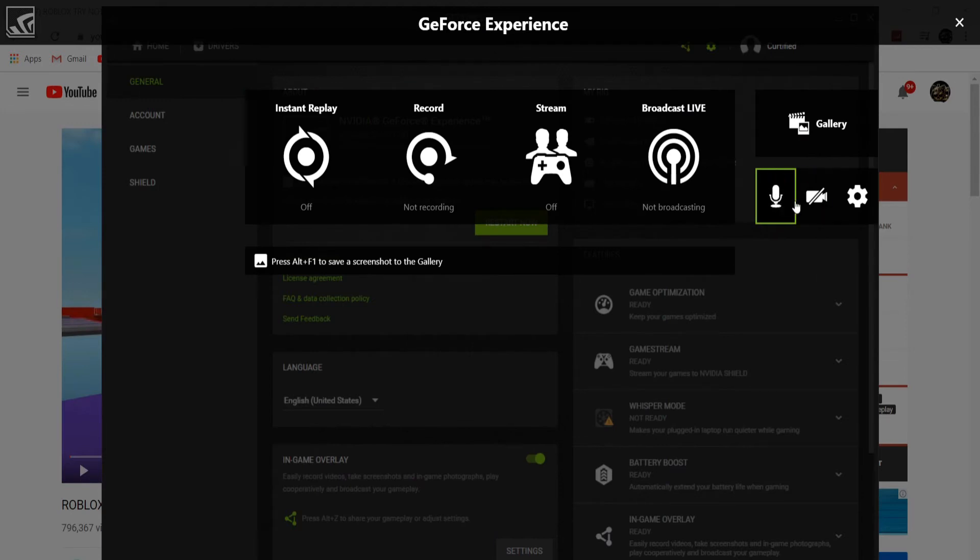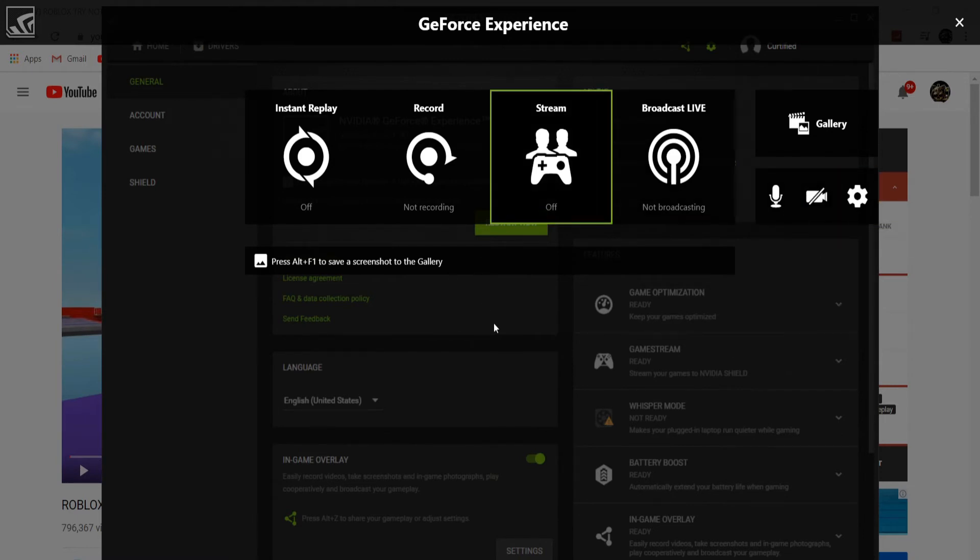You can also toggle your microphone on and off and your camera on and off. You can just press the on switch — I don't really need to give a full tutorial on that. So let's see how this records in Roblox.